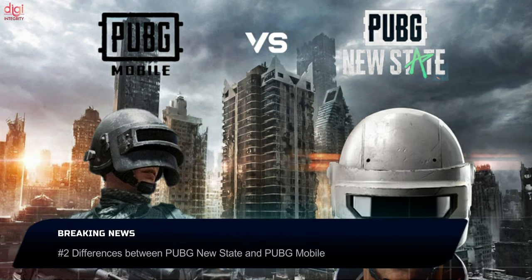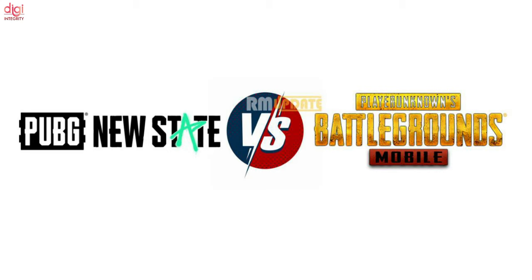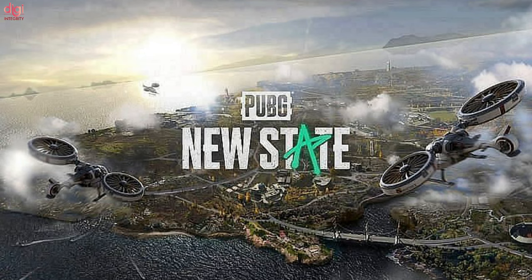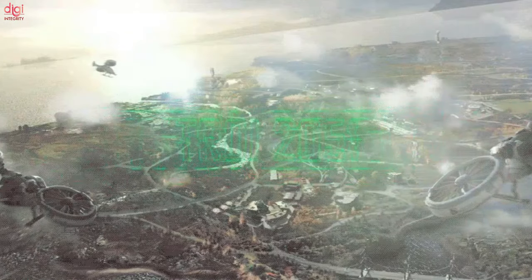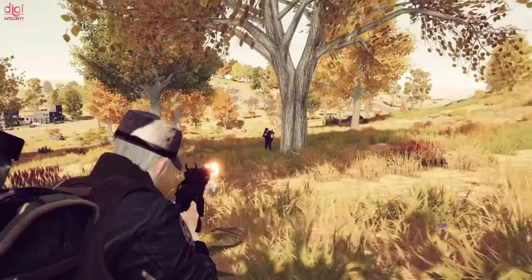Let's see what are the differences between PUBG Mobile and PUBG New State. There are five significant differences between these two titles. First is Backdrop — PUBG New State has a futuristic background. The game is set in the year 2051 and players can use ultra-modern technology to defeat enemies.